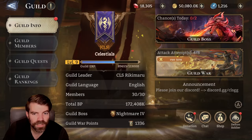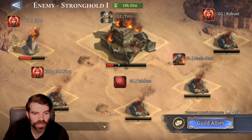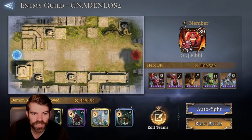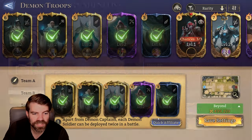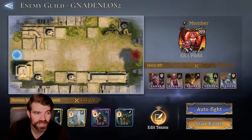When you go into GVG - and we have one active right now - if you hit the edit team button, you can do a quick affiliate. The higher Awaken legendaries you have, as long as they have some decent gear, they will have high BP, and that increases the power of your demons. This definitely helps a lot when you're struggling to beat through some hard defenses. So you definitely want to keep your legendaries.